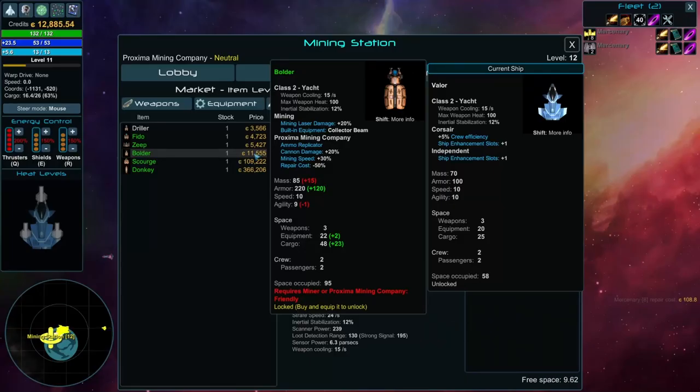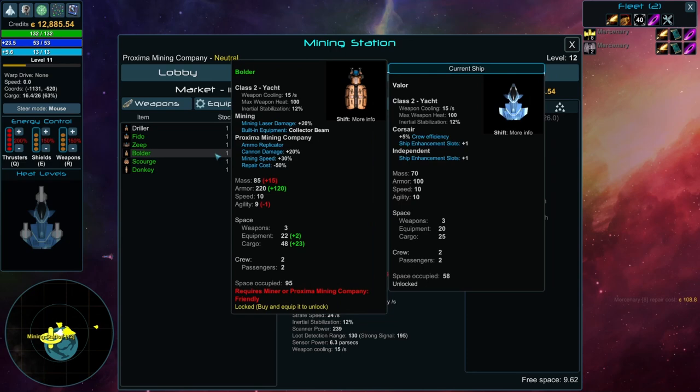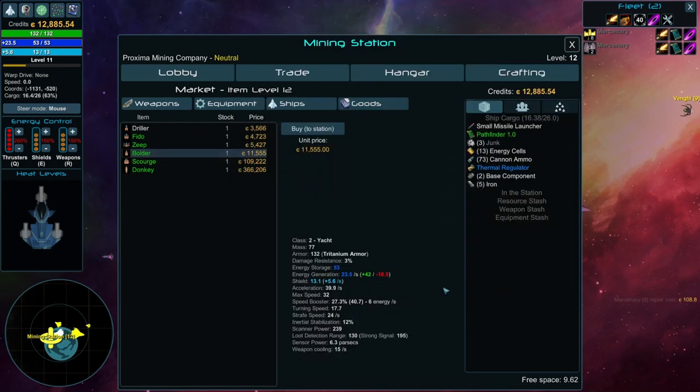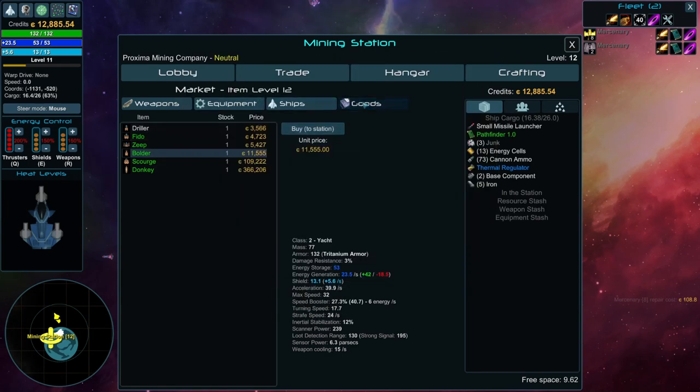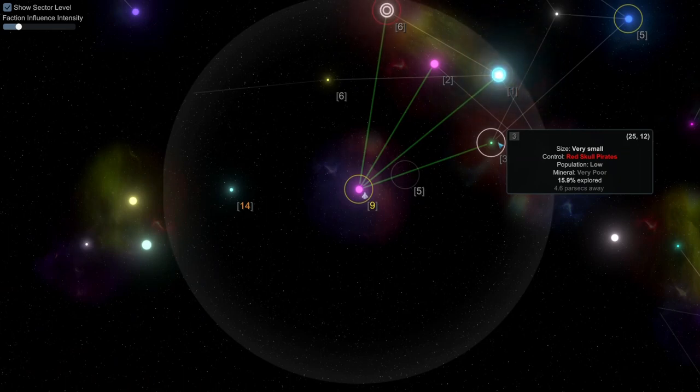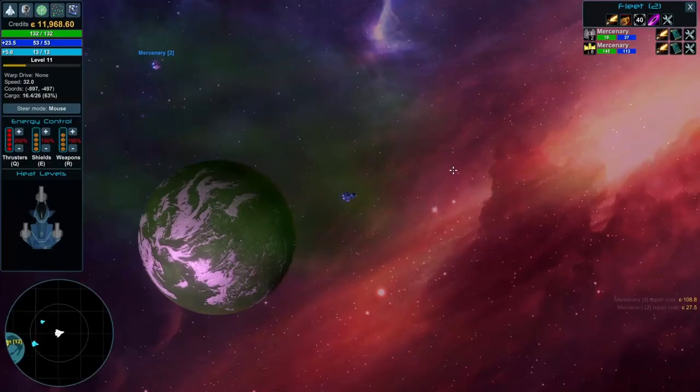I'd like to know what happens when we buy a ship — does it dump all of our equipment to the new one? We could buy a station ship, but it says we need better reputation, so we can't do it. All right, let's try this again.